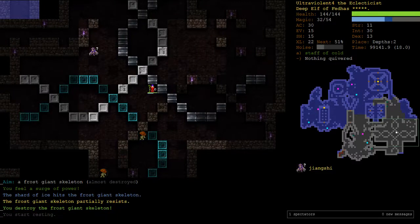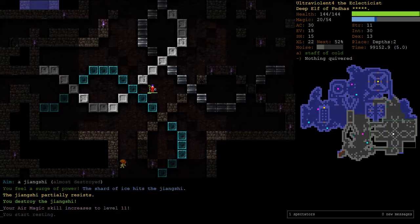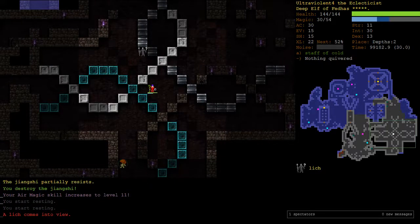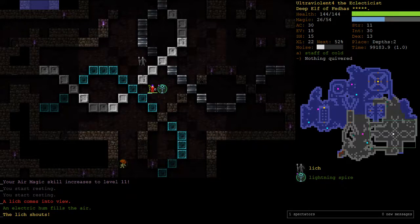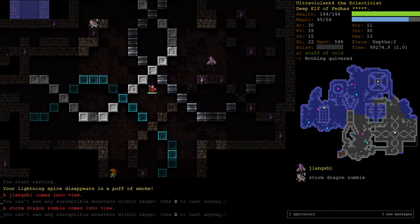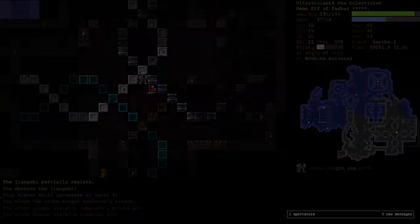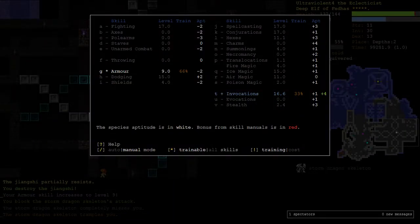That's a Frost Knight - you gotta check those because particularly Juggernaut Skeletons will do a lot of damage. Another Lich. I'm gonna throw down a Spire and then start Shard of Icing him. Thank you Spire. My Air Magic got to 11 so I'll turn that off and go Conjurations again.